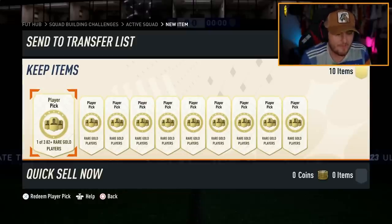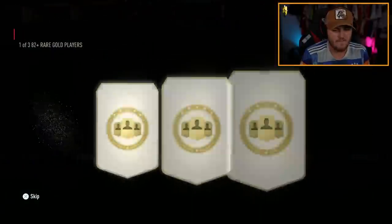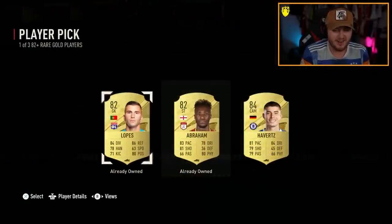EA dropped 82-plus rated player picks, one of three. Let's open some of these and hopefully get some Trophy Titan cards.